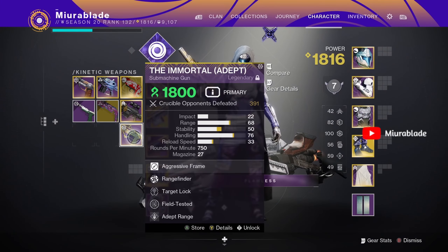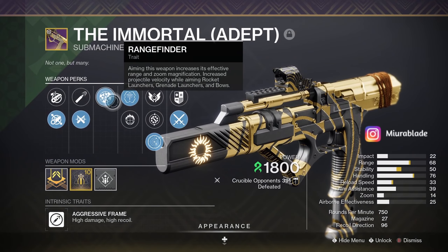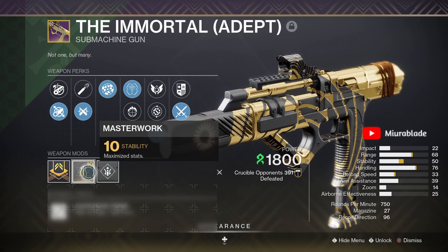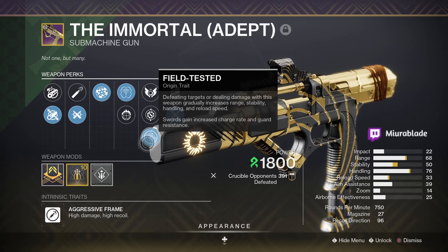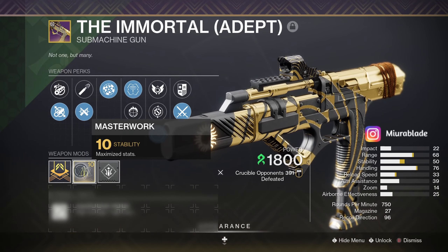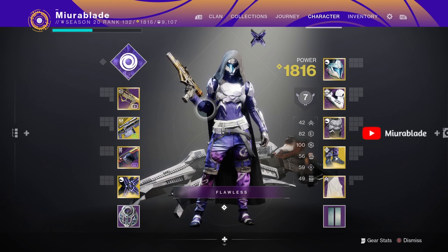This is the one you've all been waiting for: Rangefinder and Target Lock. It's not bad — of course those two perks, plus Ricochet Rounds, Fluted Barrel, and a Stability masterwork. I wish it had been a Range masterwork, and then there's Adept Range and Field Tested. It's a really good roll — probably would have preferred Range masterwork, but it really works out.